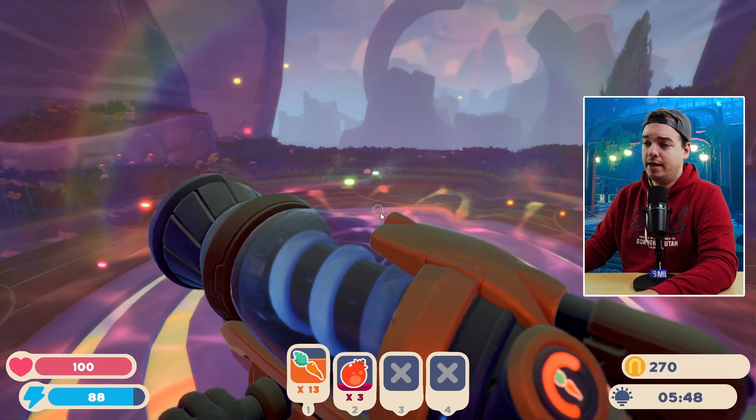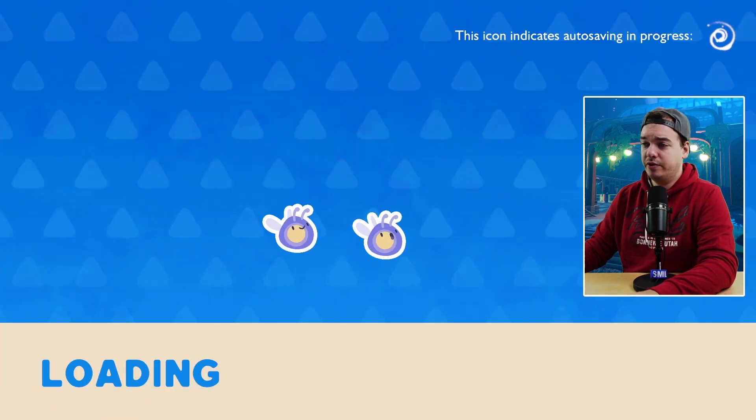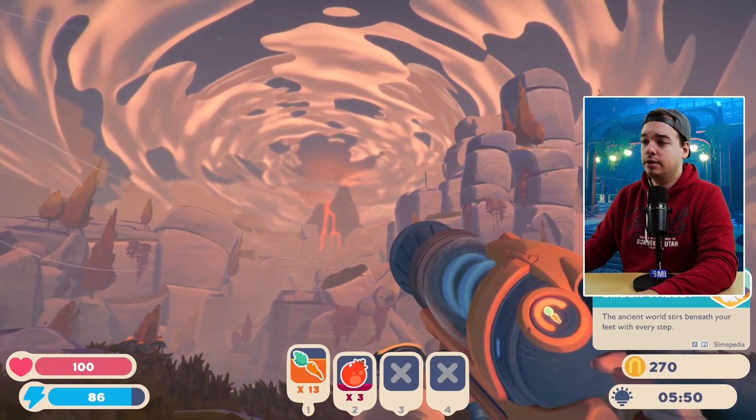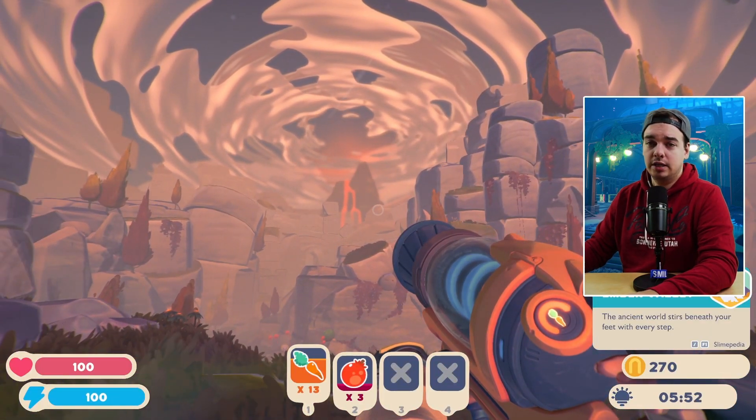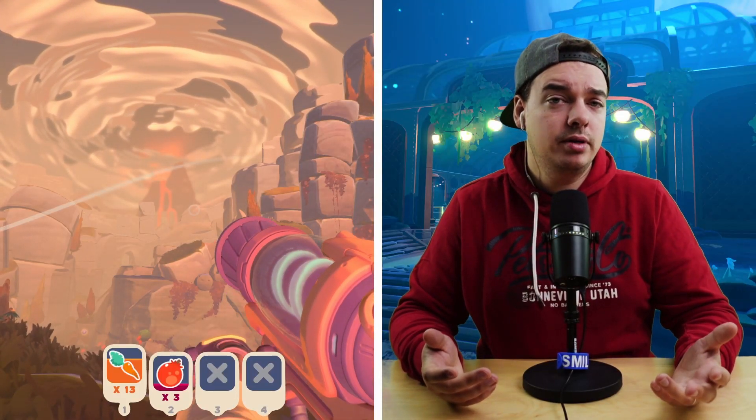And that's how you activate the teleporter to Ember Valley — just go through it right now. You'll have a little load screen with some cute phosphor slimes, and here we are in Ember Valley! Just look at that entrance — that's how you get into Ember Valley.